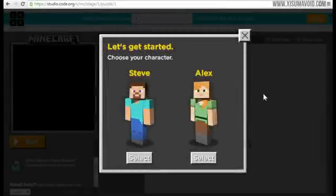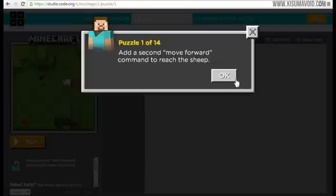Hello everybody and welcome to a Minecraft Hour of Code. This is a new game that has been released online, it is free to play and it's been made by Code Studio and Mojang. It's a game intended to teach young people how to do some basic programming. I am not a programmer, and this is actually quite similar to a game I played recently called Human Resource Machine, but it's nowhere near as challenging. We're going to select Steve and there are 14 puzzles in total.